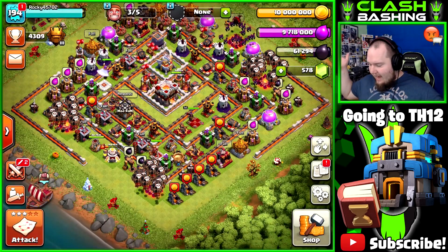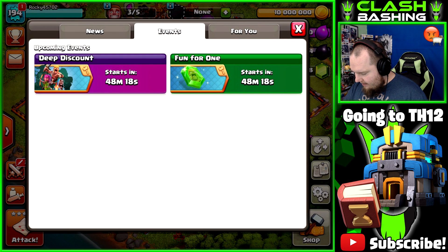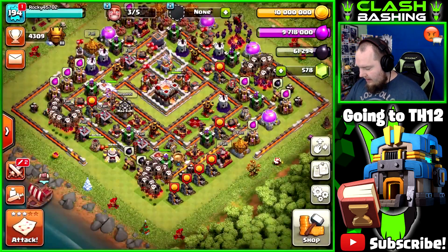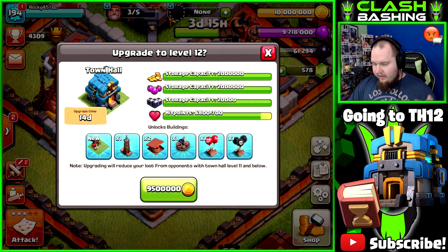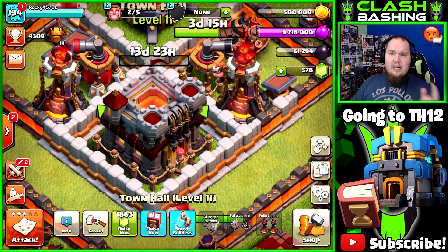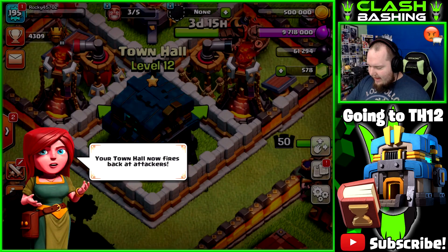We're in, guys! First time we're in. Let's check the news out. Town Hall 12 is here. There's a fun-for-one gem boost in 48 minutes — that could be good. We're going to Town Hall 12, and there goes all of our gold down the drain. Three, two, one — gone! But we're going to go ahead and use that Book of Everything to get to Town Hall 12.